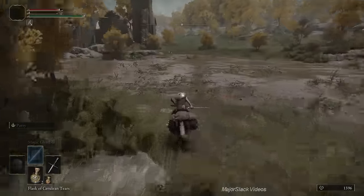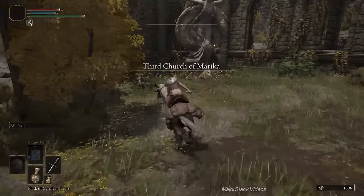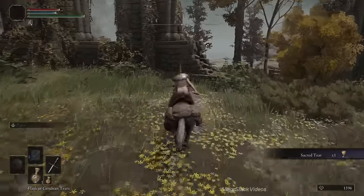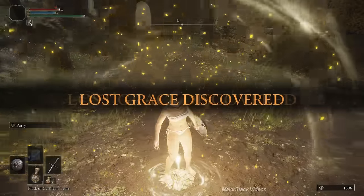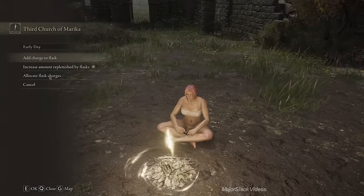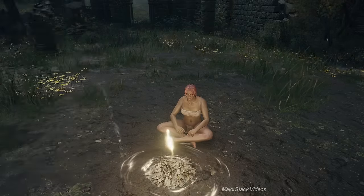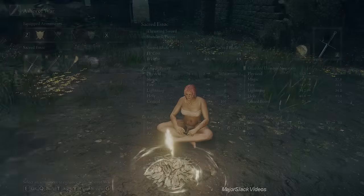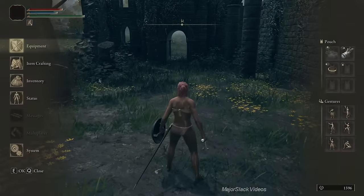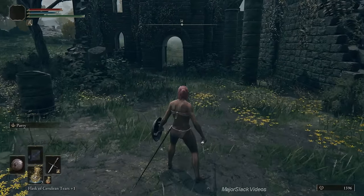Now we're going down to the Third Church of Marika — hook around, go through the swamp, head to the southeast, and jump through the hole in the wall. Hook around to the left to grab the Sacred Tear. Grab the Crimson Crystal Tear and the Flask of Wondrous Physick. Rest at this Site of Grace. Spend the Sacred Tear to increase the amount replenished by flask. Fill up the Flask of Wondrous Physick with the Crimson Crystal Tear, which gives you an emergency health refill. Put the Sacred Blade on your Estoc — Sacred affinity.